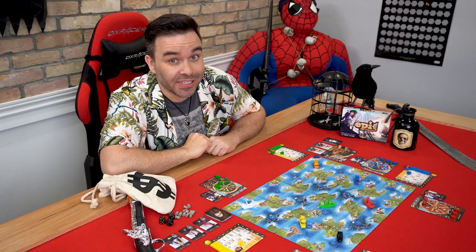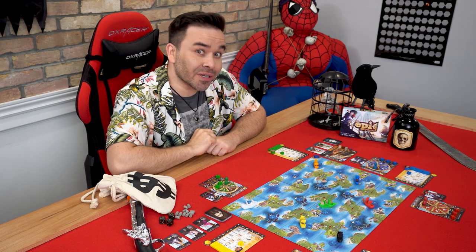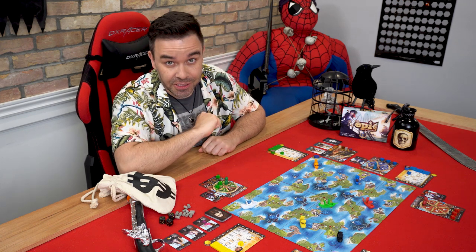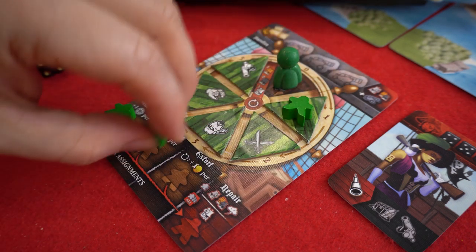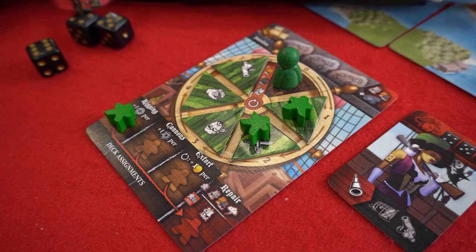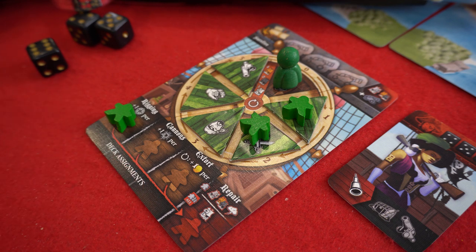As cool as it is to walk on the back of your underlings to get what you want, there are consequences to your actions. First off, each deckhand you assign to your command wheel is a deckhand not working the ship, which means you are losing out on bonuses. But we'll get into that a little later.